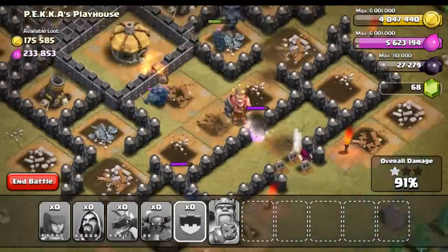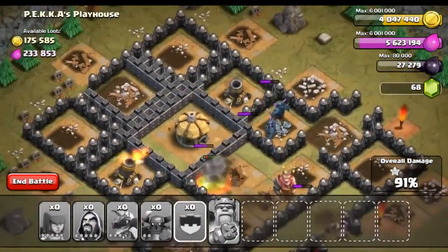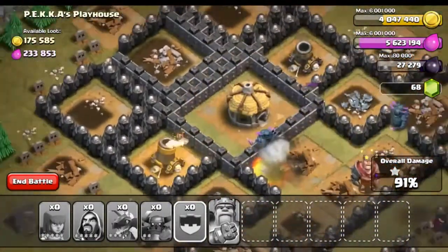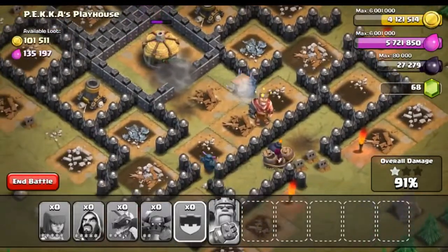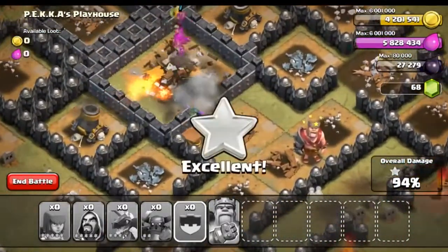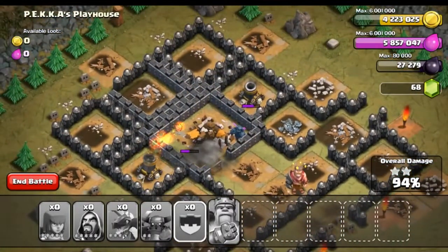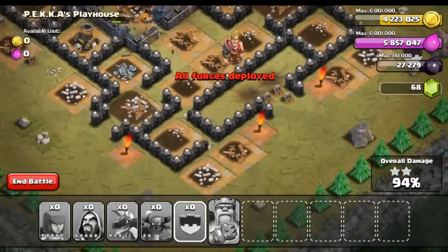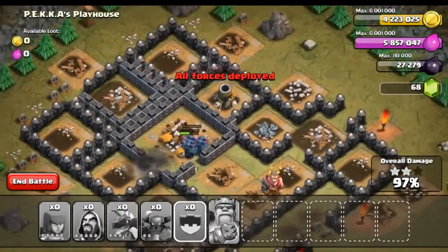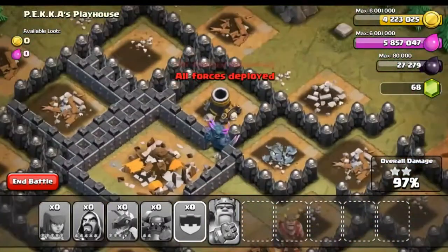We've got two of our wizards still up, so we still got some wizards and we're making our way towards the center. We still have a lot of PEKKAs up and running, they are making their way through these walls — Lego walls and skull walls or whatever you call them. That stupid little spring trap thinks it can take out my PEKKAs but no. All he has left are these mortars and they're not going to do much. Where did my wizards go?